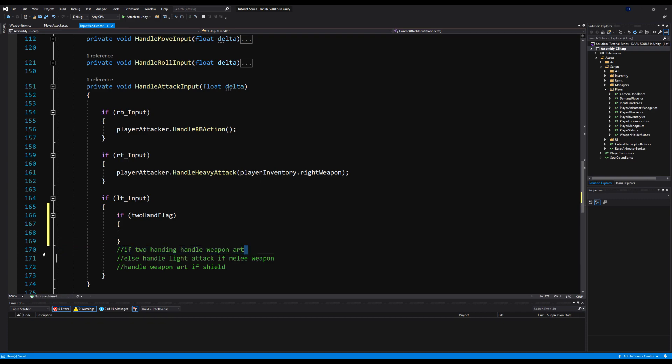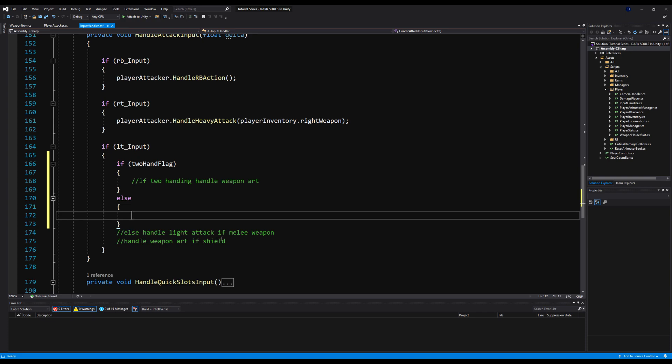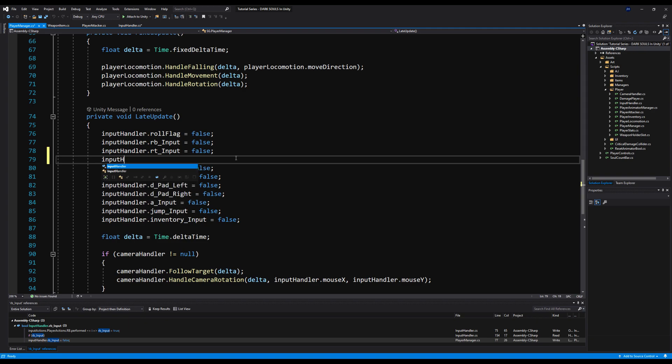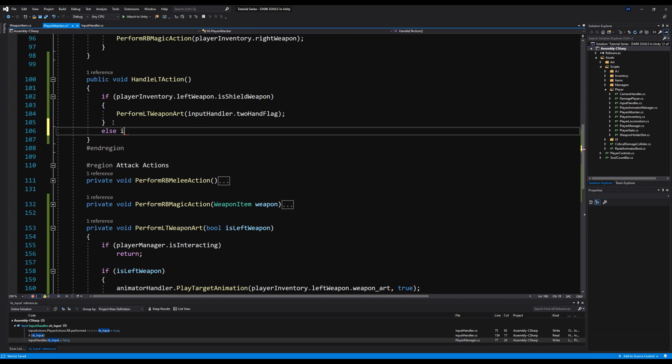In the input handler, if two-hand flag is set we'll handle a two-handed weapon art, otherwise a regular weapon art — this will be refined in a future video. For now just call player attacker dot handle LT action. In the player manager's late update, right below RT input, set input handler dot LT input to false so it resets immediately after being read.